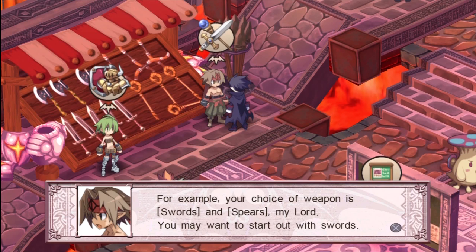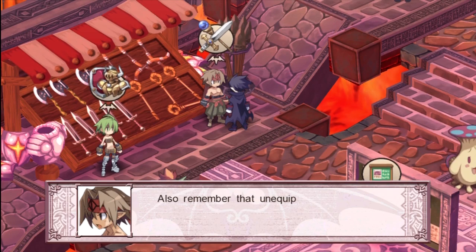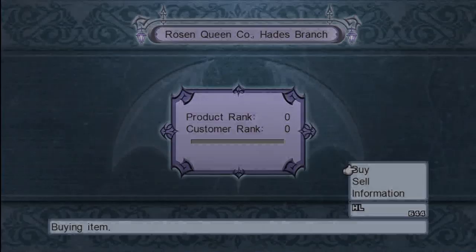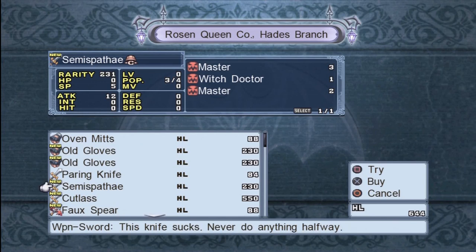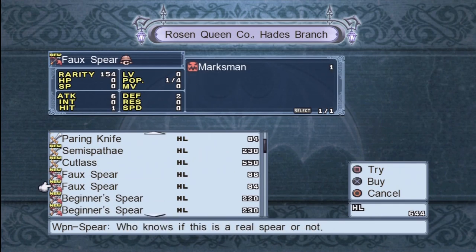Spears can attack from an extra space away and usually increase your defense, but they don't have the best attack power. Bows can attack from four spaces away in any direction, and all their specials can as well — you can usually hit more than one target. They're based off the average of your attack and hit stats, so you need both high attack and hit to do damage. Still, swords and axes will do more damage, but bows are useful for adding hits from a safe distance for fragile characters. Guns are like bows, except they hit farther but only in a straight line — same with their specials — and they're based off a combination of your hit and speed stats.